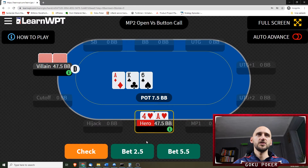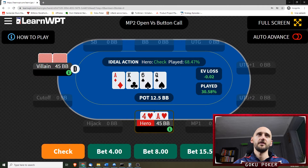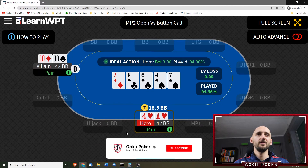Ace-4 suited on an ace-king-6 — is a bet 2.5 or a check, and check should actually be the more frequent play. Now we check on the queen, the villain checks as well, and there's a 7 on the river. We're gonna donk-bet it — yeah, that's a donk bet. Awesome, very good to know.